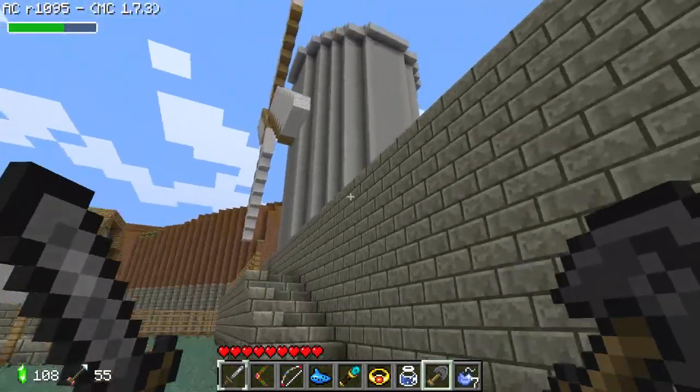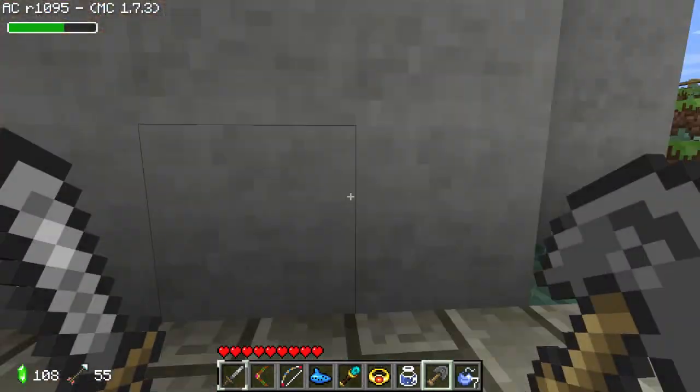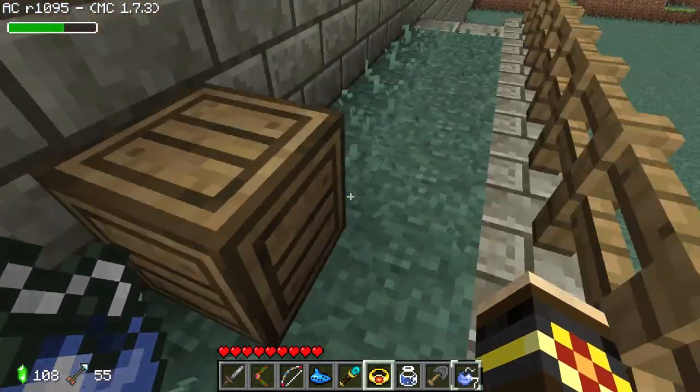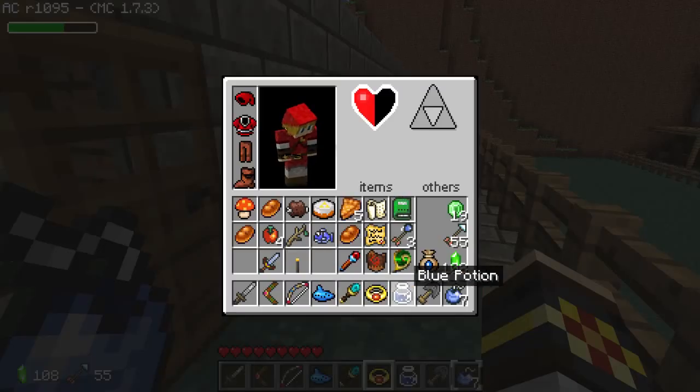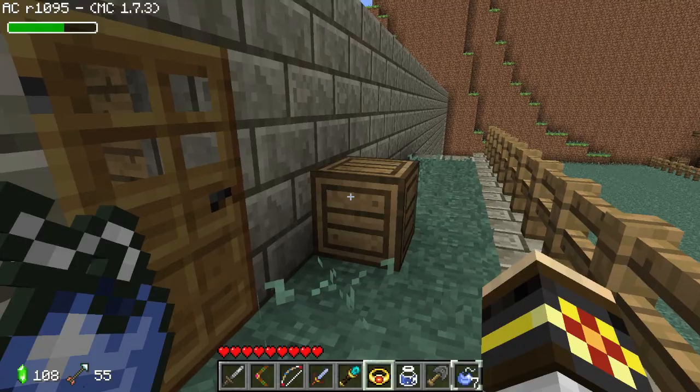Maybe we should try going up to Death Mountain. Can't think of anything else in Kokiri Village. There's the windmill - in the original game you could climb around it. Is that a power glove job? Hold on - no it's not. I need to be careful with this bomb.